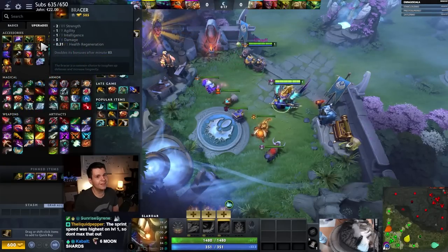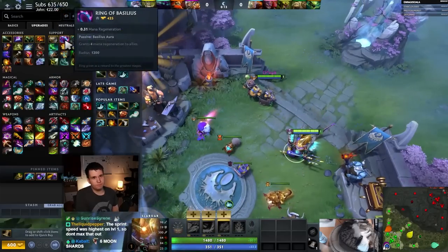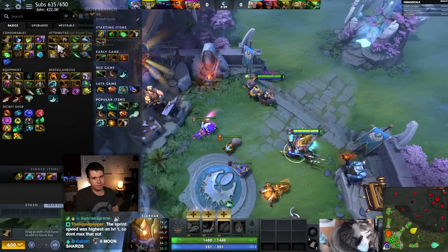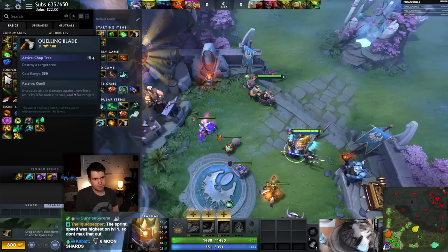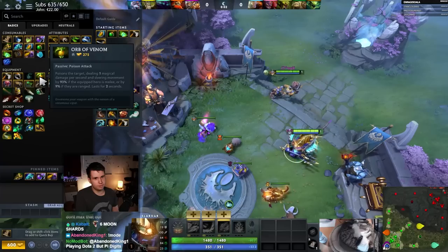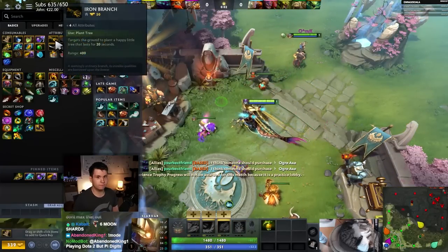What about Bracer? Bracers give a little bit of Strength. We want things that have two-digit values, right? That's the main thing as soon as possible. Gloss of Haze has 26 attack speed. We'll go ahead and pick up one of these.